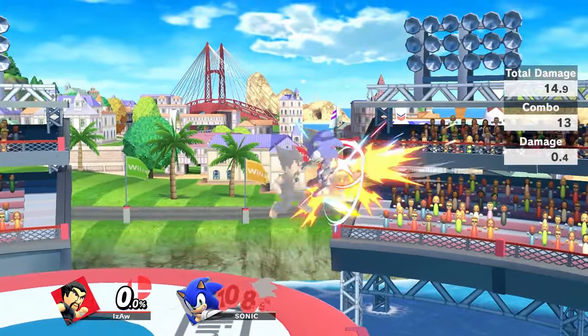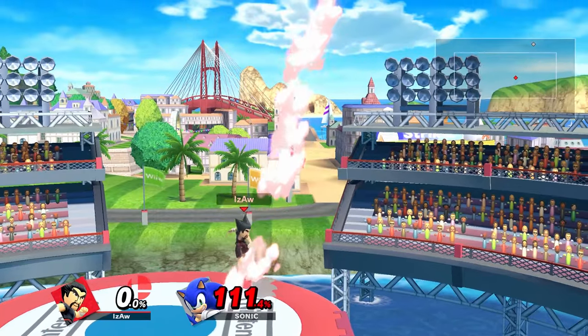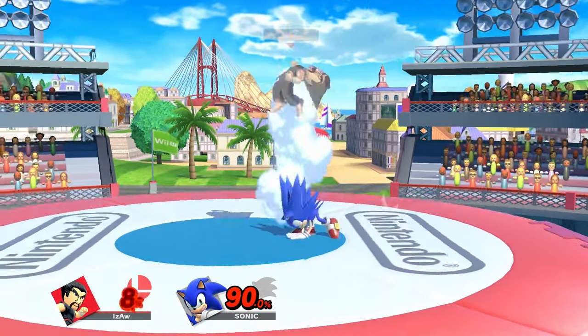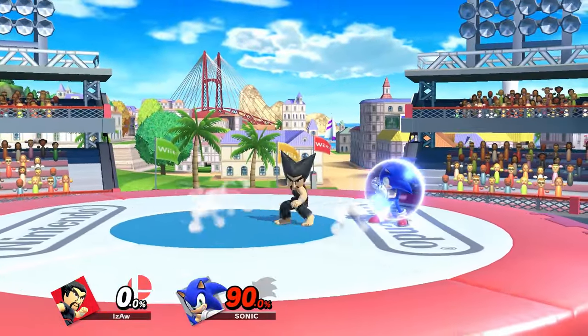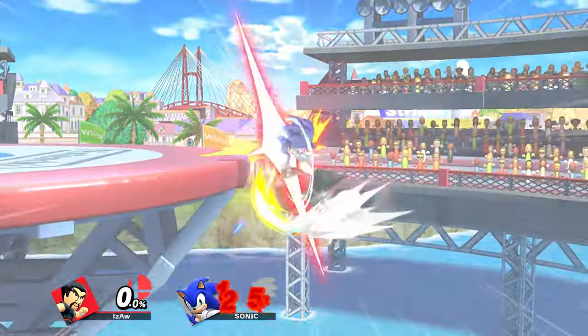Flashing Mach Punch is a strong multi-hit mix-up and anti-air for killing. If you whiff or hit a shield, you'll stop punching halfway in, which can be punished. It can be used as an out-of-shield option if you jump and press B, and even B-reverse it out-of-shield. It'll also easily punish spot-dodges and shield-poke if aimed for the head, as well as you could try going offstage with it for edgeguards.